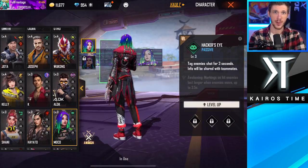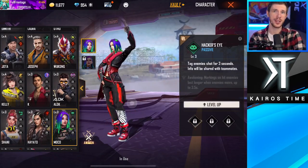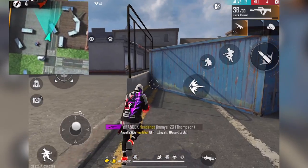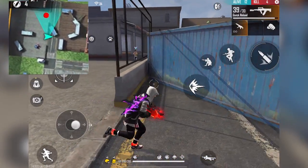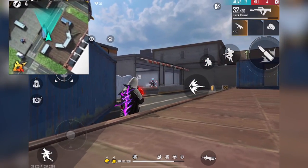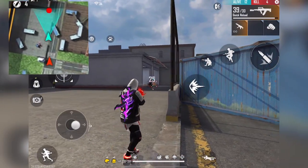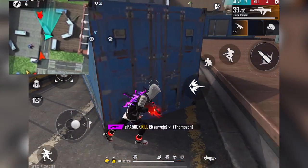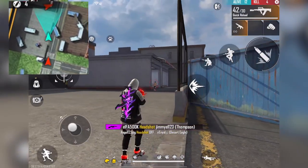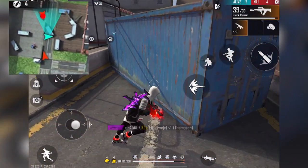Next is Mako's Hacker Eye ability. When you hit enemies, they get tagged for up to five seconds at level six, and this tagging is shared with teammates, making it easier to find enemies not just on the mini-map but also visually when scoped in. Her awakening actually increases the tag duration by up to an additional 5.5 seconds if the enemies move while they're tagged.